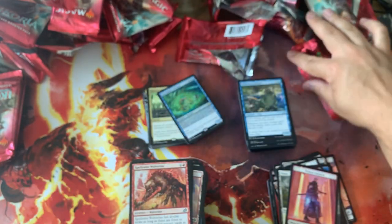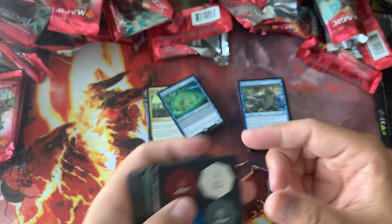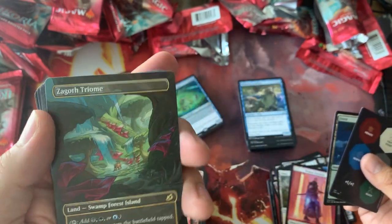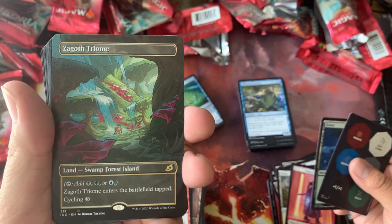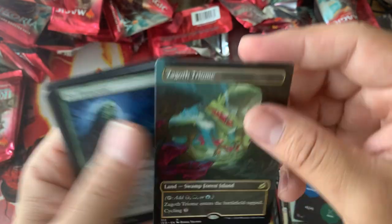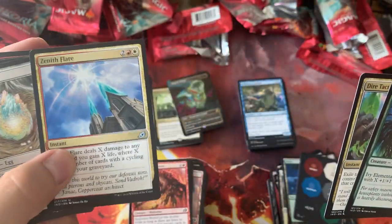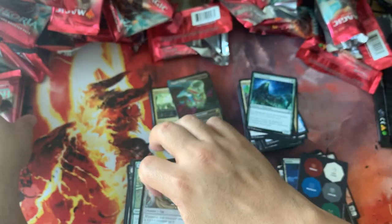Definitely an average of at least one alternate art every pack, which is cool. Zagoth Triome — dang, look at that beauty. Love these arts. Those are gonna be hot ones to come. Oh there's a Zenith Flare — part of one of the best decks that doesn't have a companion in it, the cycling deck.